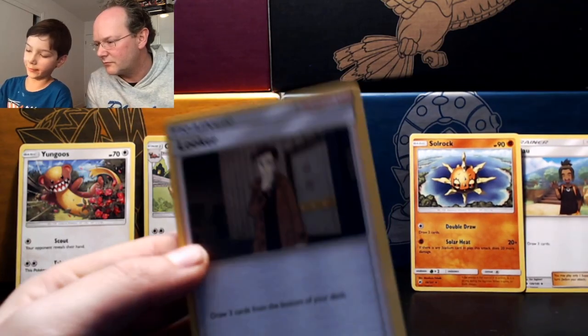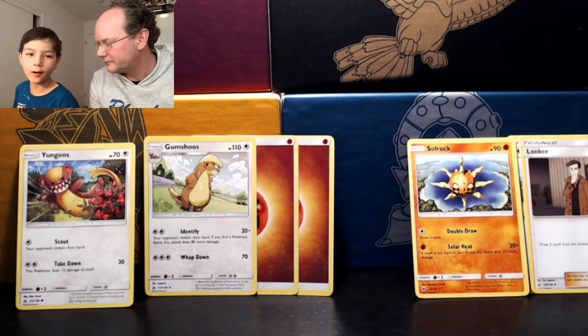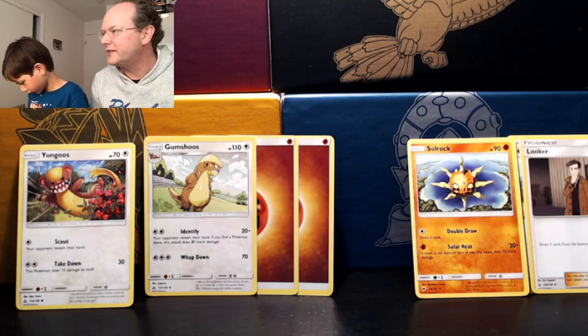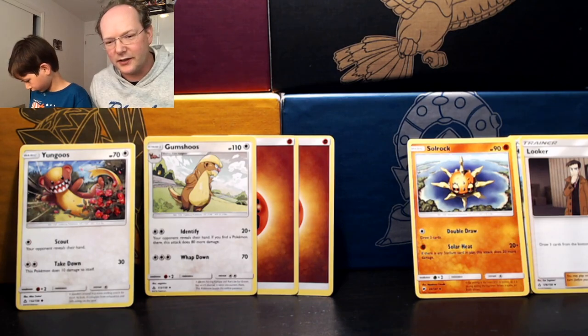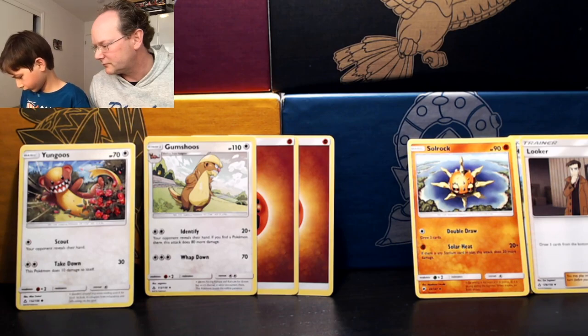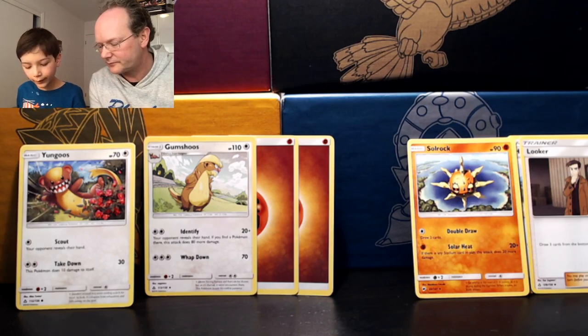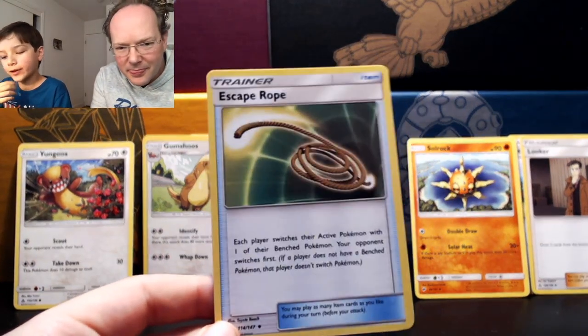Another type of trainer card is item cards — basically objects. When you buy a theme deck it comes with all these types of cards in a good combination, with a good amount of Pokemon, energy, and different trainer cards which all work together to make up 60 cards in total. Let's have a look at some examples of item cards.